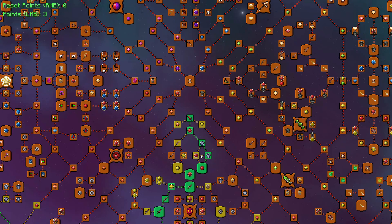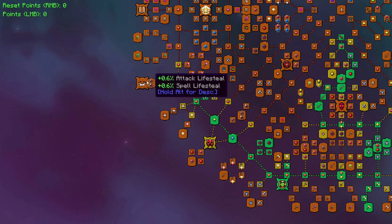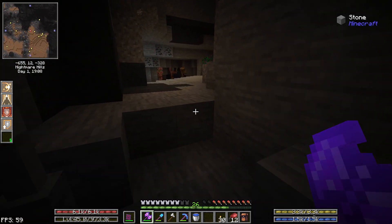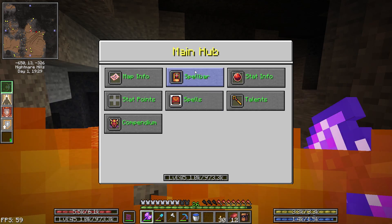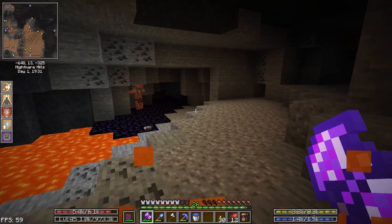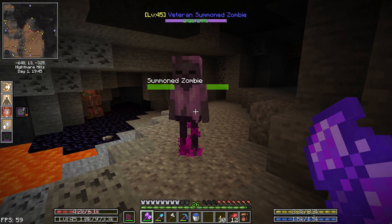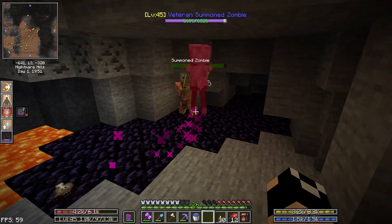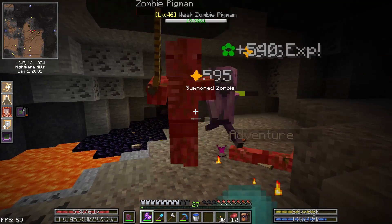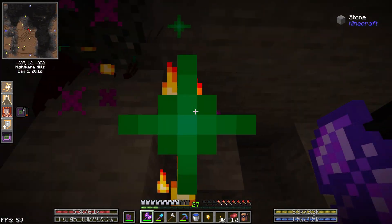For talents, let's take vitality and some armor talents. We now have 6,100 HP. Let's put animate scythe and summon zombie on our hotbar. If we do summon zombie — it takes a little bit to cast — we get this level 45 veteran summon zombie with a lot of health. We'll see how effective he is; he can also act as a decoy. He didn't really take a whole lot of damage killing those mobs, so that's pretty good.